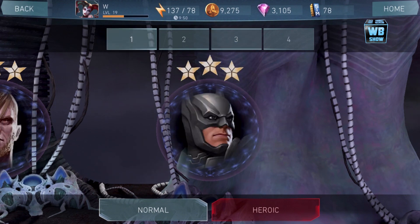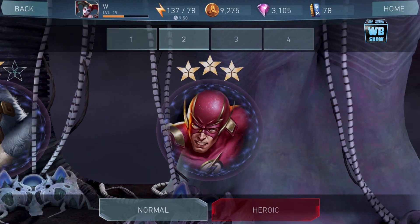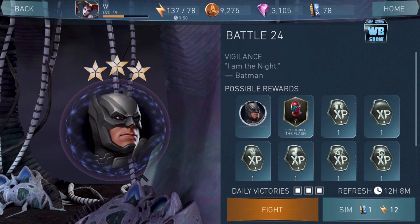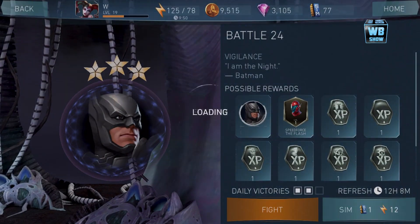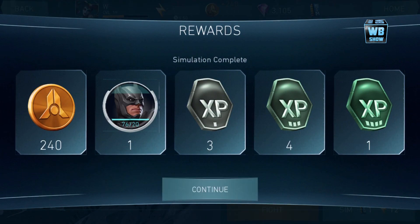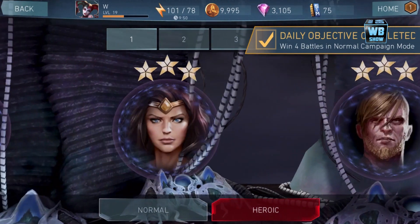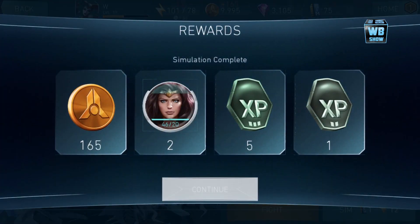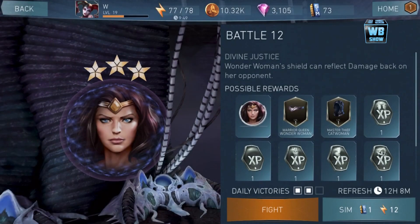Let me just grab some of the heroic shards. Who should we work on? Not Deadshot. I haven't worked on the heroic stage yet — we'll wait on that. Let's grab some more of these, because this one gives me the Speed Force Flash helmet if I'm lucky. I guess I'm not lucky — I noticed the drop rates for these things have really dropped.